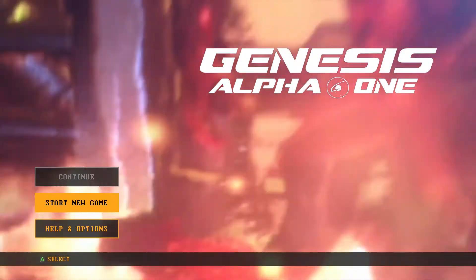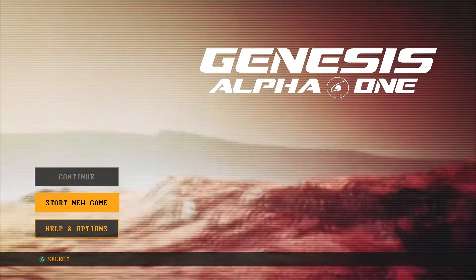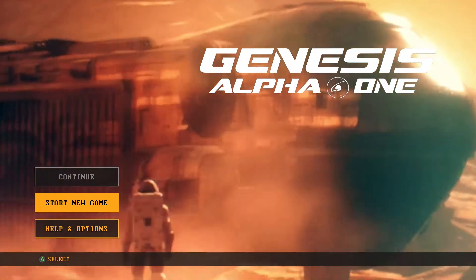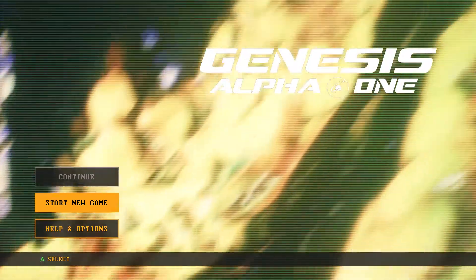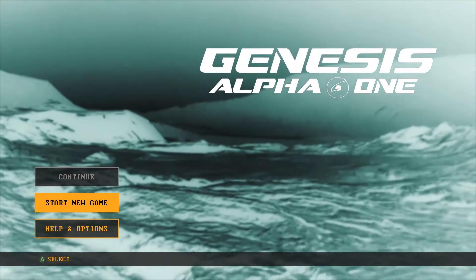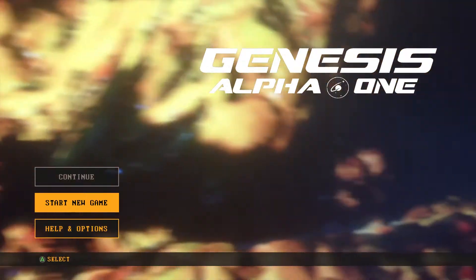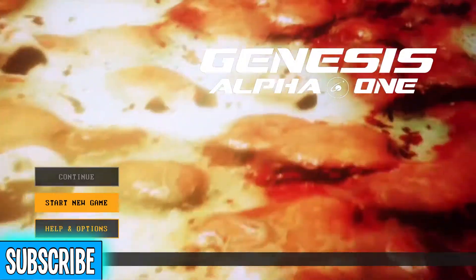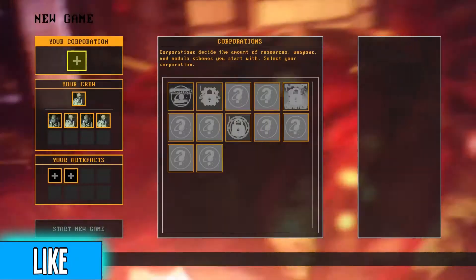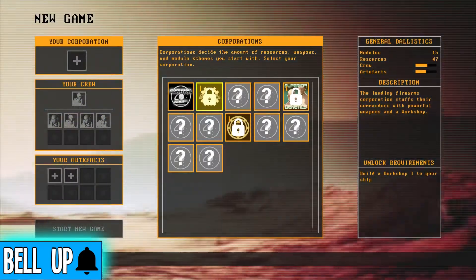Anywho, thanks to Team 17. If you don't know what Genesis Alpha One is, it's build your spaceship as it's traversing across the universe. Gather resources on planets you find. And don't bring back any hostile life forms on your transport ship, otherwise they make a nice summer cottage in your spaceship. Then you have to run around and try to exterminate them like a bunch of cockroaches.